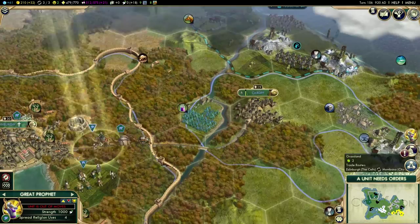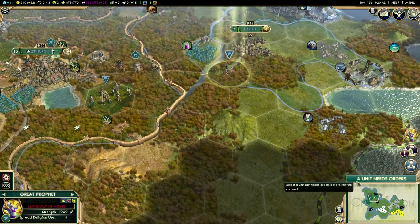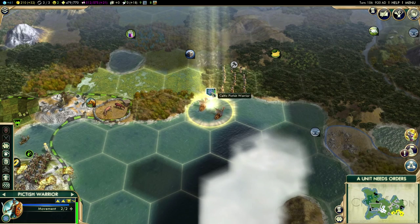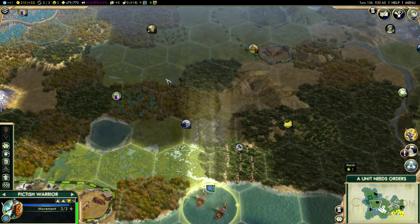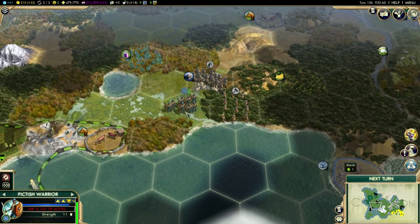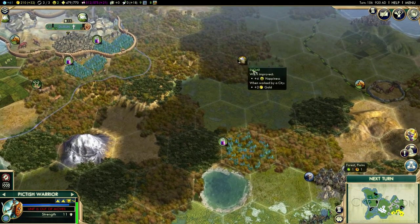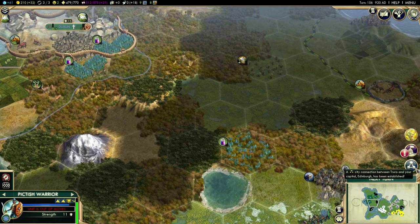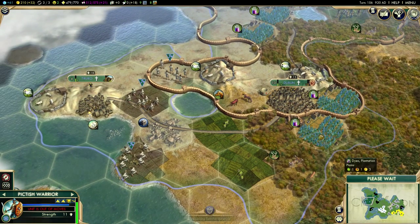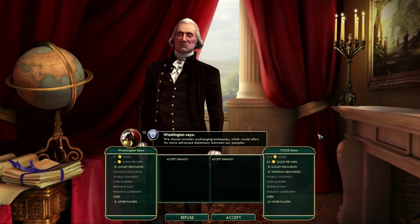We're going to start by trying to spread the religion to Florence. Our Pictish Warriors have arrived down here and it uses all their movement to embark on land, so we're going to get them up to make sure this area is clear. Truro has now been connected to the capital via a road, which gives some extra gold from that.